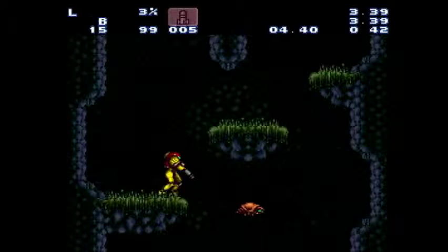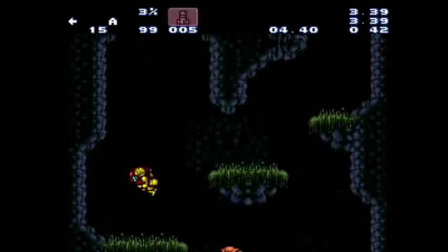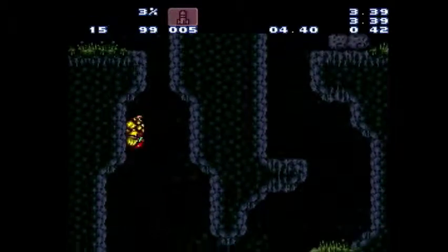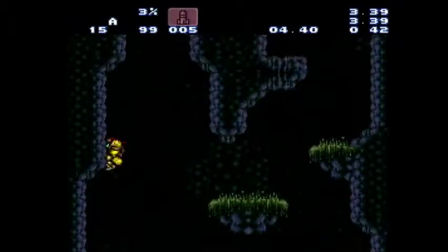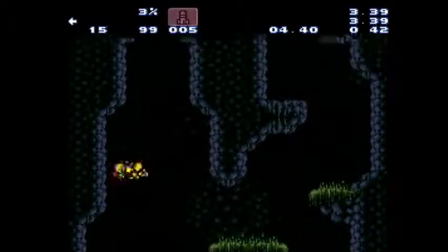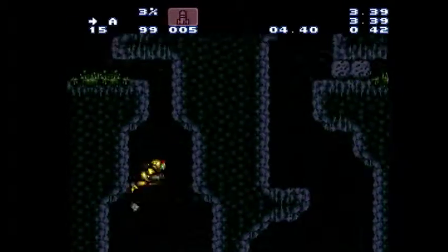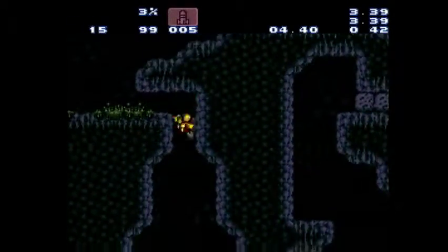If you want to learn Alcatraz, the first thing you need to know is to wall jump low on these walls — see how low I'm wall jumping, especially when you get up here. If I wall jump high I'm gonna hit my head, similar to the wall jump at the beginning of the climb. You don't want to hit your head; you want to be able to get up through here. Again, you probably want to wall jump low here to give yourself time to do the morph.